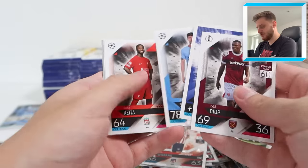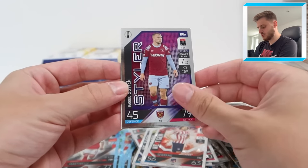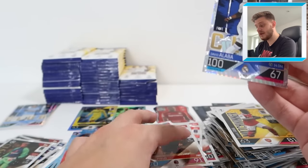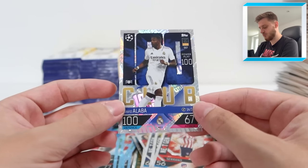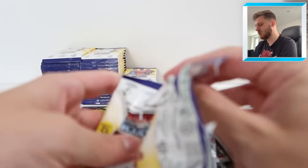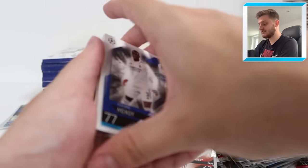We've got Naby Keita and Paulinho. Styler Jarrod Bowen, match winner Bukayo Saka, Andrea Pirlo legend, and another 100 Club - David Alaba for Real Madrid. So another 100 Club to tick off the list. We're definitely going to build the full nine. I think we need like two left to complete the full nine, which is crazy stuff.